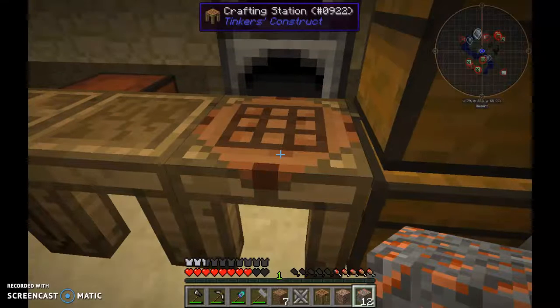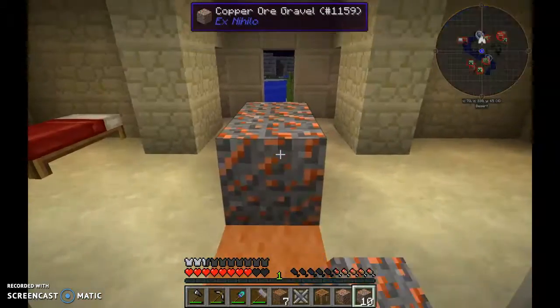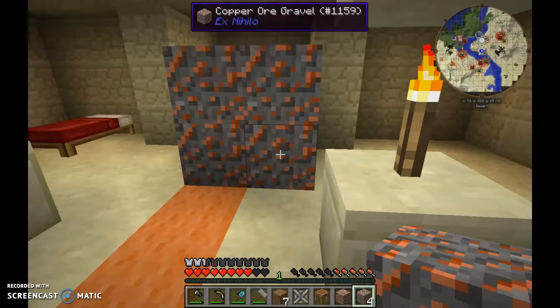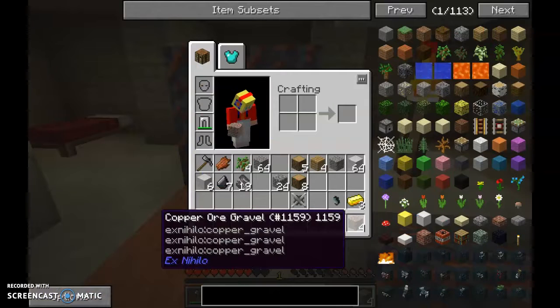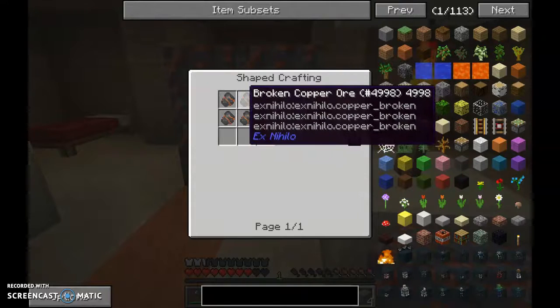Smelting a log into charcoal - I'll come back to that in a second. So in Ex Nihilio you can double or even triple your ores. This is done by getting copper for example and smashing it with the hammer - that will turn it into copper chunks. So if I show you again - there we go, broken copper ore. Then after that - oh, another lag spike. This is going to be my luck for the next few minutes isn't it.